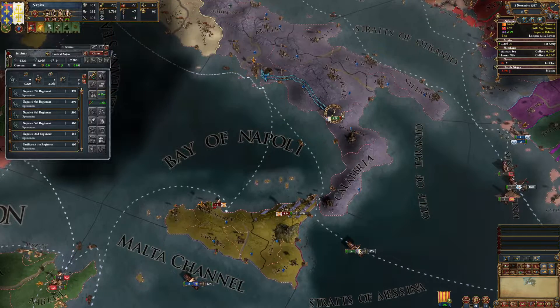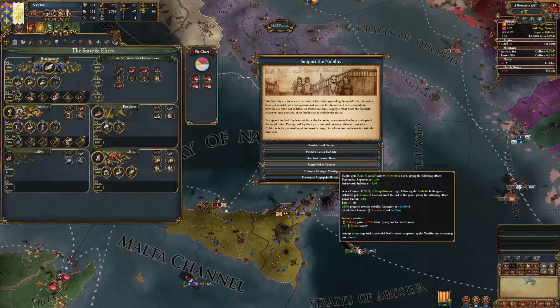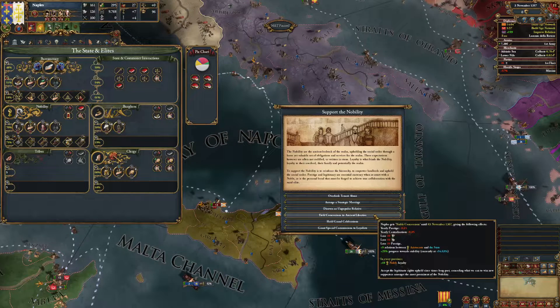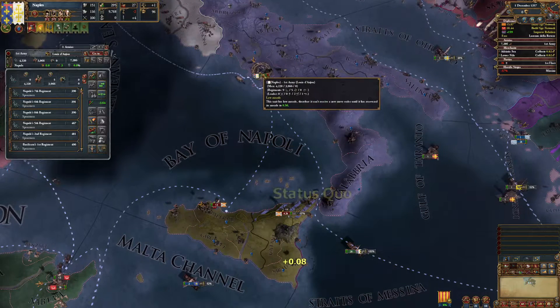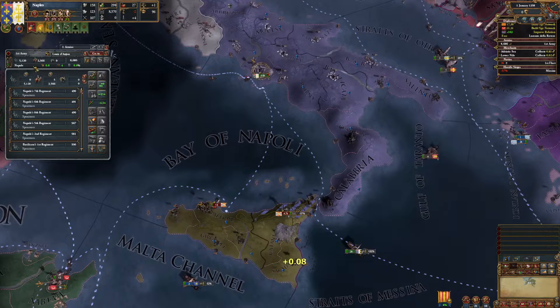We have enough manpower. Before the year is over, we can support the aristocratic faction, marry one of their nobility, and also support the burghers — promote and support commerce industries. We also want to appease them a bit, taking a negative prestige and centralization hit over time to get more loyalty and therefore more war support and soldiers. Now we have to wait for our morale again, moving back to Calabria and crossing the straits as soon as possible. In the early game you don't have much morale on your units anyway.